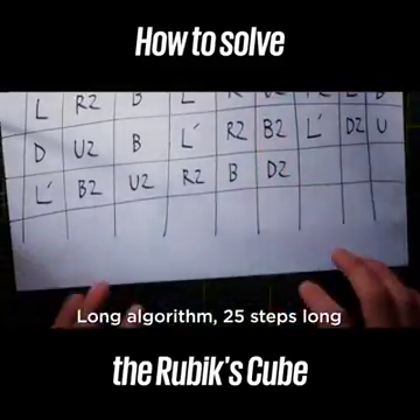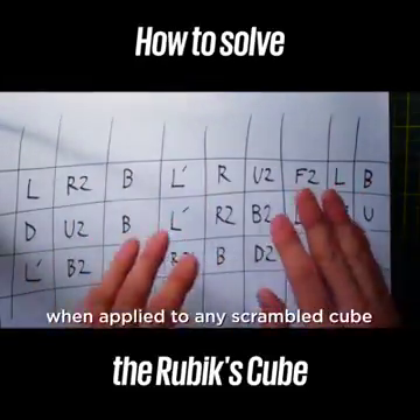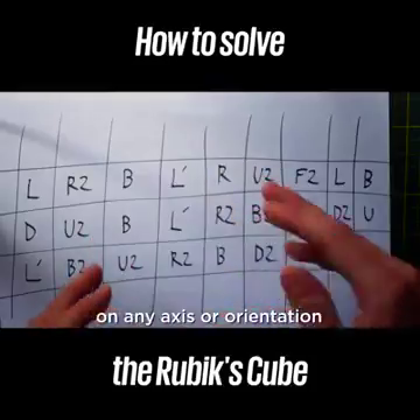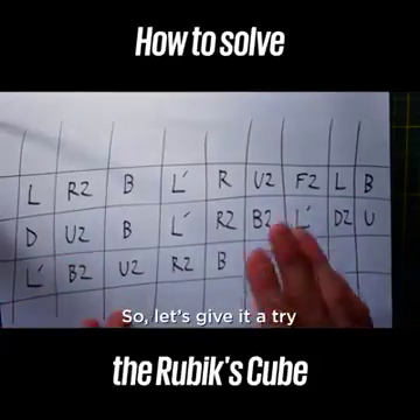It's a long algorithm — 25 steps. But this algorithm, if applied to any scrambled cube on any axis or any orientation, will turn the cube back into its solved state. So let's give it a try.